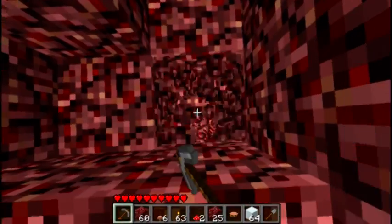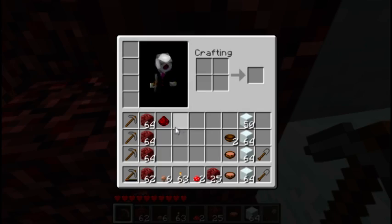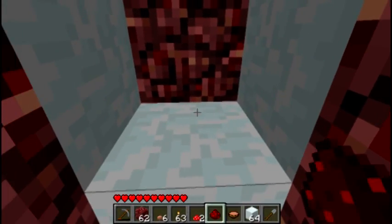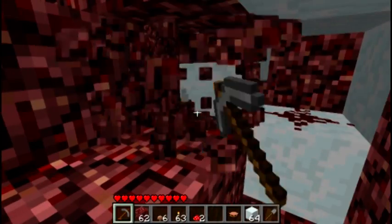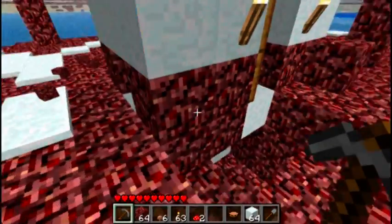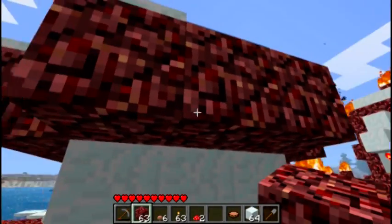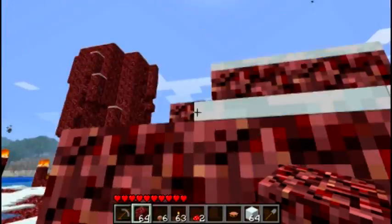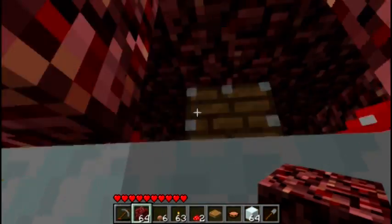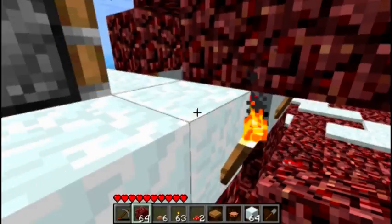All you need to do is have your redstone placed under the pressure plate instead of just placing the door next to it. If you come over this way, you can see there's a torch on the side that goes up to a torch, up to a block, which is under a piston. It's important to keep the piston covered up because they're transparent and they let light through.